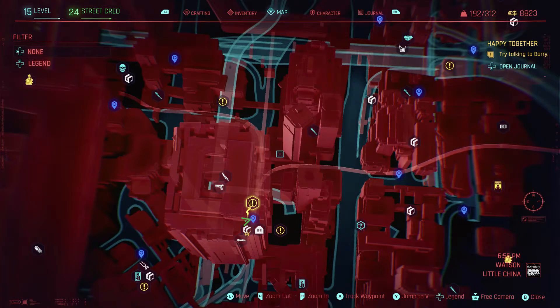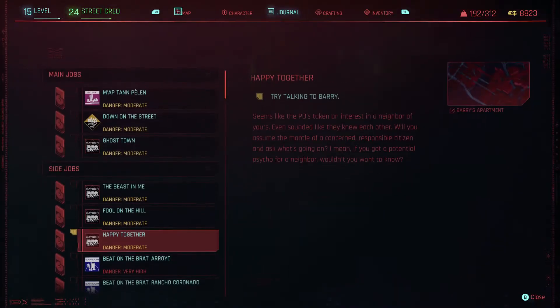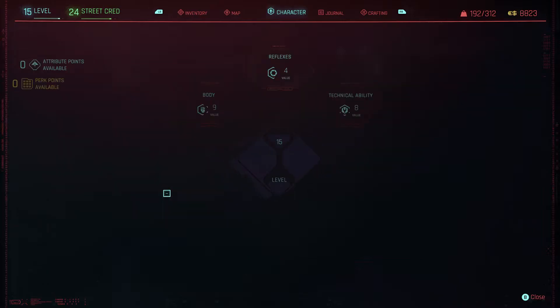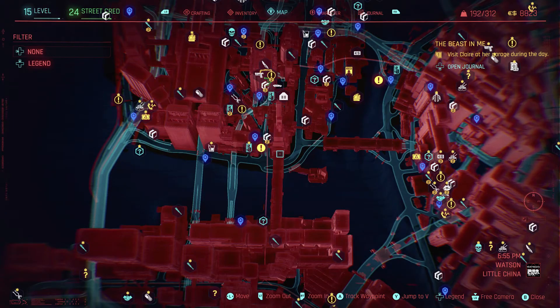If you want to navigate around, there are a couple of different ways. If you go and pick a quest or job — I call them quests because I'm so used to the Witcher — you can right-bumper over to the journal and pick a quest there. Select one, for example 'visit Claire at a garage during the day,' then hit X. You'll see 'track objective' in the bottom right.